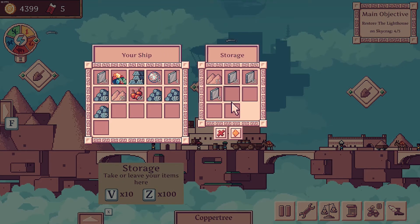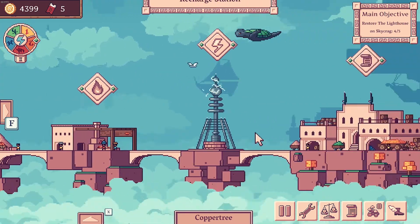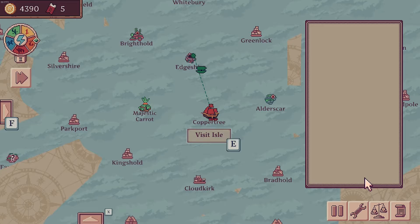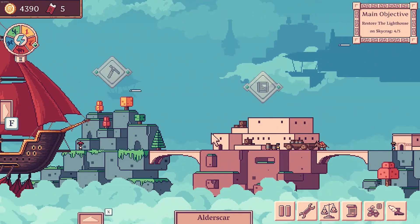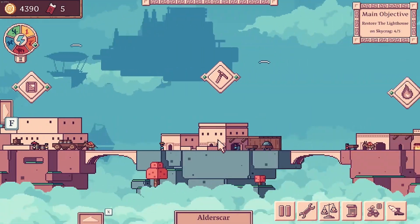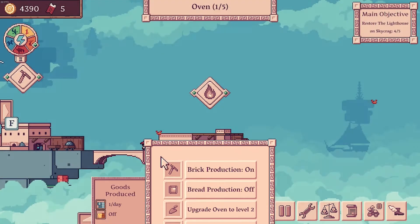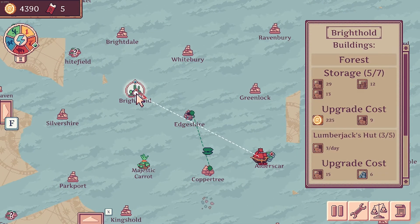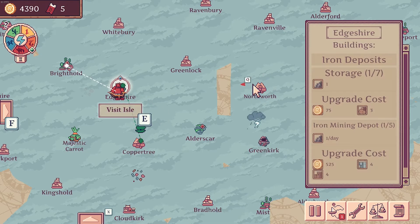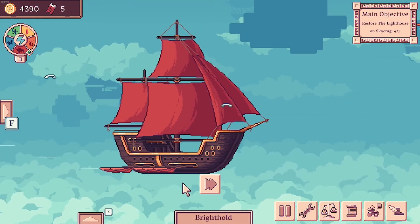We'll leave one sand there to keep things ticking over — I'm not sure how it works, but we'll leave one sand there. We'll refuel because that's always a good idea, and we'll go back. What I need to do is set up a sand mining thing in Northworth and then send the Berlin over to Northworth, pick up sand, drop sand at Alderskar. Oh my God, my head — it's too much.